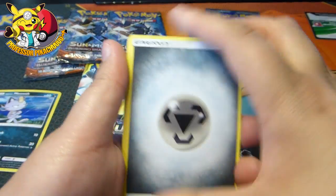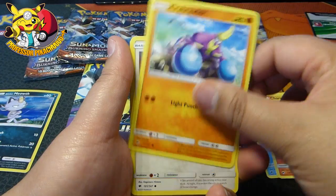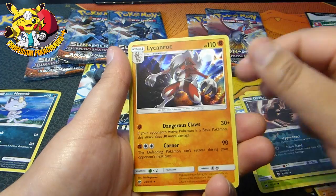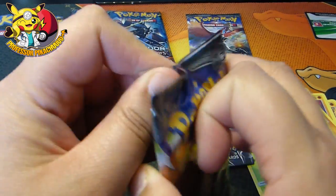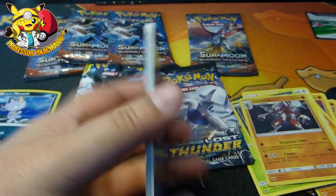Let's see what we can pull today. Rhydon. And obviously remember, guys, we are after Rainbow Rare Charizard. Pretty much that's the only thing I really want now. Reverse Holo — I like Cranok, okay. Ooh, we've got something shiny, we've got something shiny, I see that.